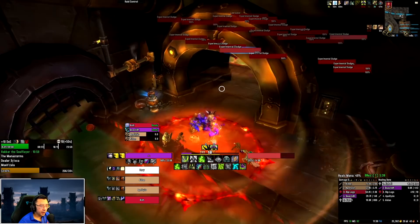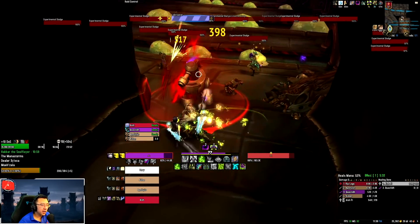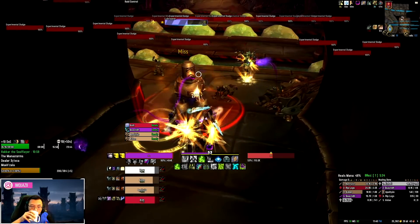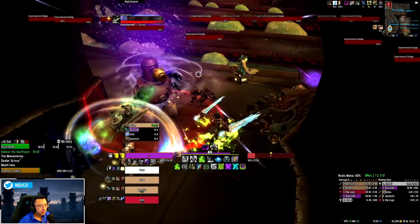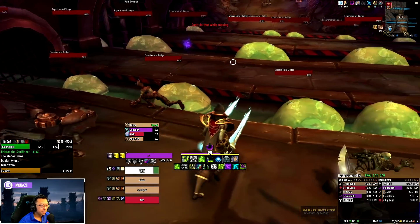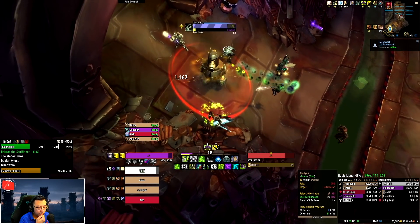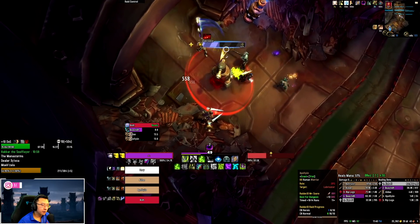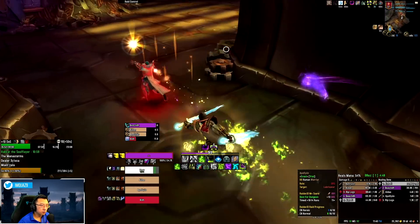Working on the Lubricator — you need to assign three kicks to this mob generally. It does something called Lubricate, and after Lubricate there's a Self-Cleaning Cycle. The Self-Cleaning Cycle is the one you need to kick because it's a heal — really critical. Elysian Decree is up; I could have easily used it here, but maybe I was saving it for the slime pack with the three mobs. I'm not running the Sigil legendary, so if I'd used Decree there it might not have been up for the three mobs ahead — so on hindsight it was probably the right decision. I could have used Sigil of Flame there for sure though.